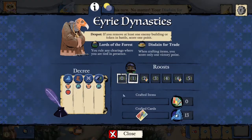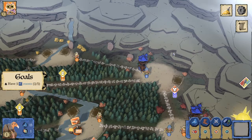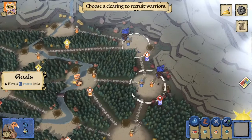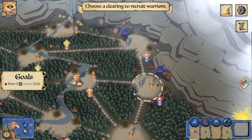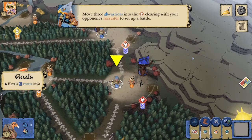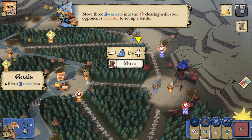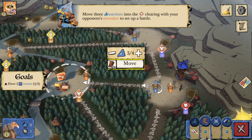While we're talking about disdain for trade, we might as well talk about the Lords of the Forest ability, which allows Erie to rule any clearings where they're tied in presence - that can come in handy more often than you might think. We're going to have to recruit a warrior in each of these two clearings. Then we'll move three warriors into the mouse clearing with the recruiter, setting up our battle, which we'll have to take in a mouse clearing every turn from here on out until turmoil or the game ends.